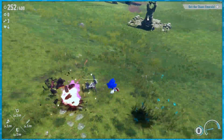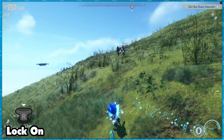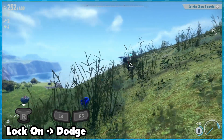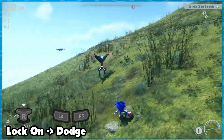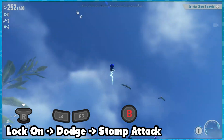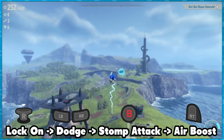As for executing it, the inputs on an Xbox controller would be as follows. Lock onto an enemy, which is a press of the right analog stick. Perform a dodge by pressing right or left bumper while holding the appropriate direction on the analog stick so Sonic actually dodges rather than standing still. Then a B press to initiate the stomp, and then right trigger to boost just after Sonic starts to move up.